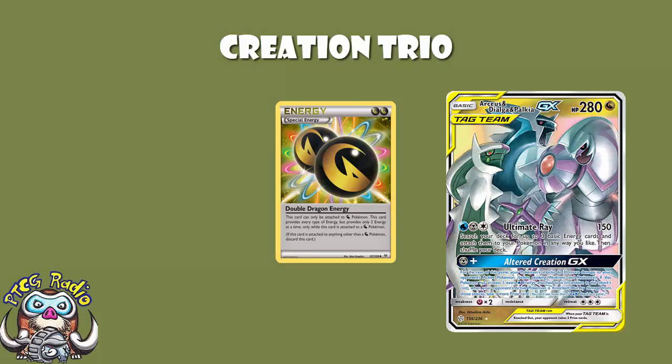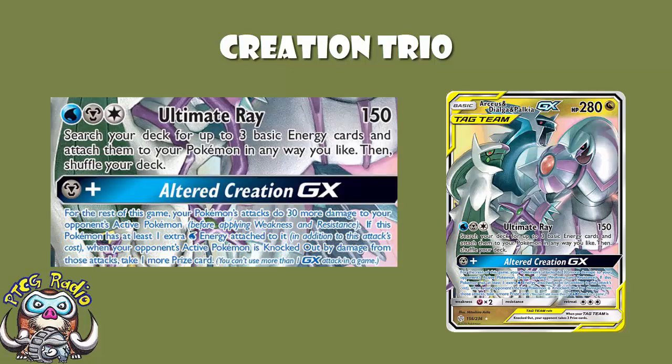Now the main attack here is a Water, Metal, and Colorless for 150 damage, and then you search your deck for up to three basic energy cards and attach them to your Pokémon in any way that you like. That means that as soon as you get one Ultimate Ray off, you're set up for the game. As soon as you attack once with Arceus, Dialga, and Palkia, you'll basically have the energy you need to carry you through the remainder of the game. It's rather wonderful, though it must be stressed that we do actually need to get to the stage where we get that first attack off, and that's one of the main points of the deck.